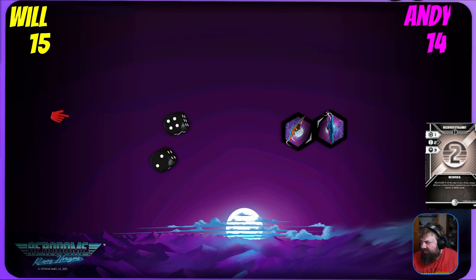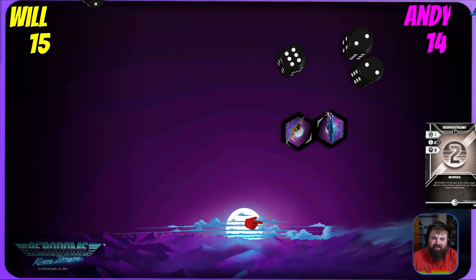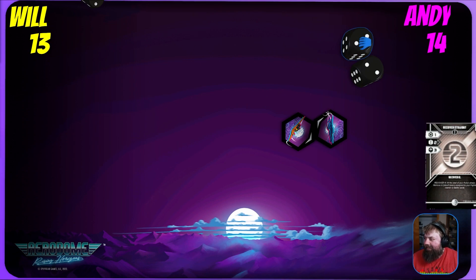So down to 14. Will gets to shoot, but unfortunately the shot becomes inefficient so only sixes will do damage. And there's a six — does the damage. Then Beetle's ability kicks in: the Pierce adds a damage, that's a two-damage shot. Will is down to 13.